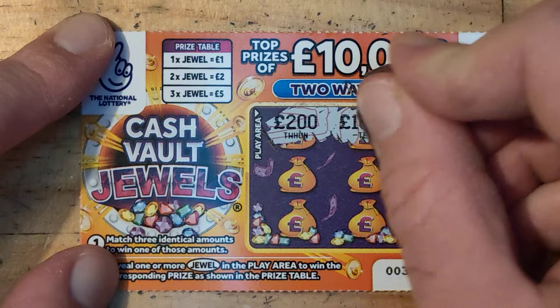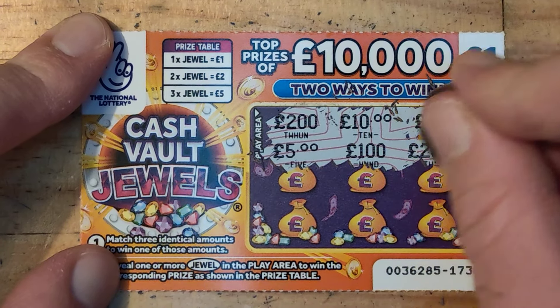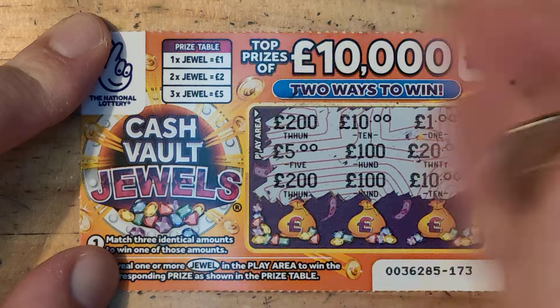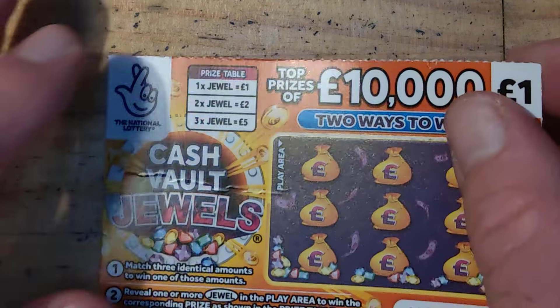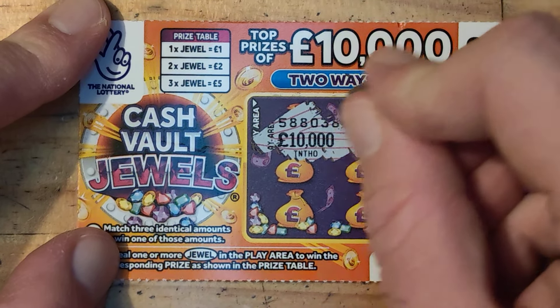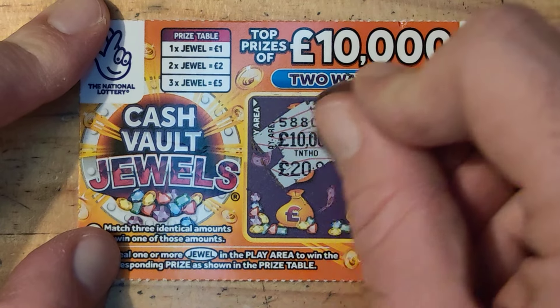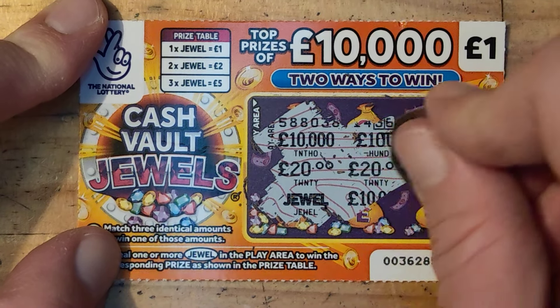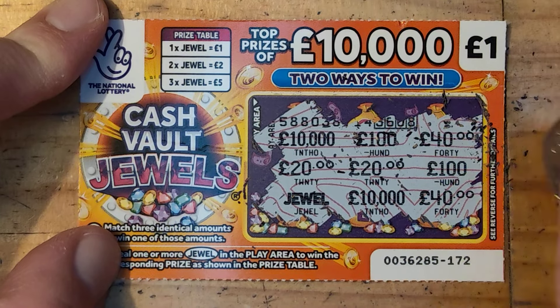£200, £10,000, £1,000, £5,000, £100,000, £20,000, £200, £100,000, £1,000. Last one of these: £10,000, £100, £40, £20, £20, £100. We have a win — £10,000 and £40 — so we're off the mark! We've got a pound, we're off the mark guys, so it's good.